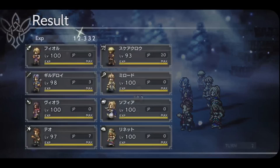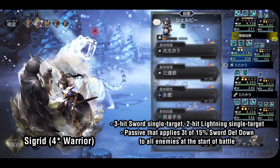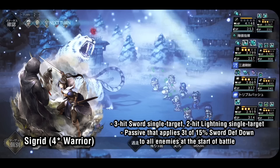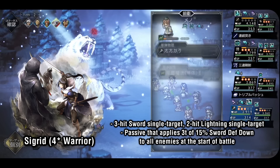At the top of the warrior class is Sigrid. She's a fantastic offensive unit with access to 3-hit sword and 2-hit lightning attacks, making her reliable for multi-hitting in either attack type. For the third slot, I'd usually take her 1-hit sword AoE. Her 3-star passive applies 3 turns of 15% sword defense down to all enemies at the start of every fight, allowing her and any other warrior allies to deal even more damage. She scales even better in developed rosters once you start specializing teams to combat enemies weak to swords.